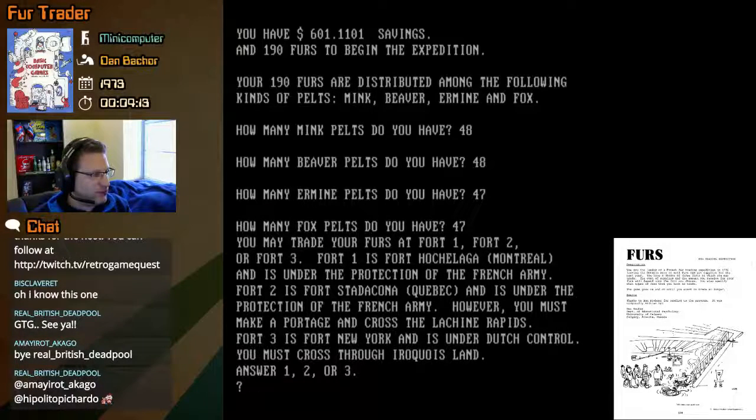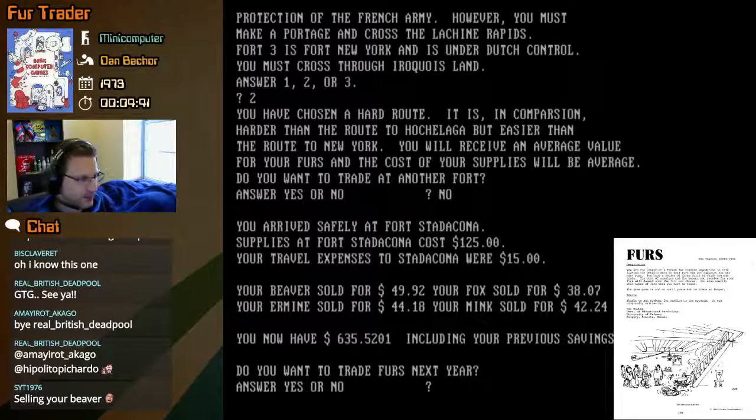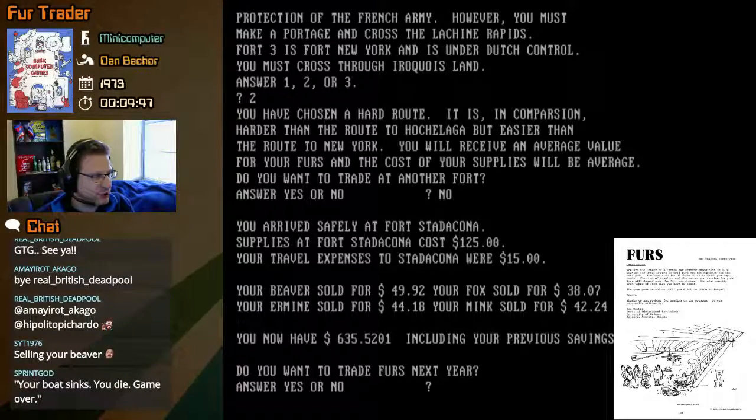Let's trade at Fort Stata Kona in Quebec — protected by the French army but we have to make portage and cross the Lachine Rapids. Maybe there's a chance our boat could sink, kind of like Oregon Trail. You've chosen a hard route — harder than Hochulaga but easier than New York. You will receive average value for your furs and supplies cost will be average. You arrived safely at Fort Stata Kona; supplies cost $125, expenses were $15, and we only made $34 on the trip.